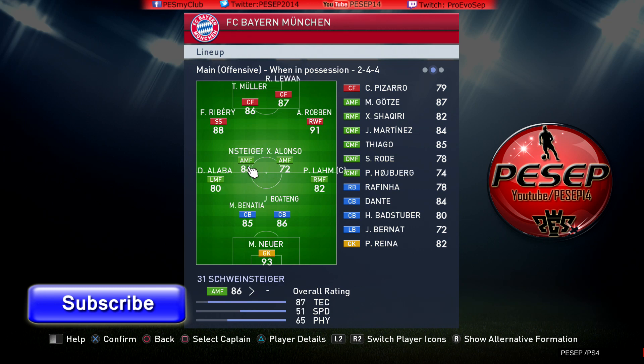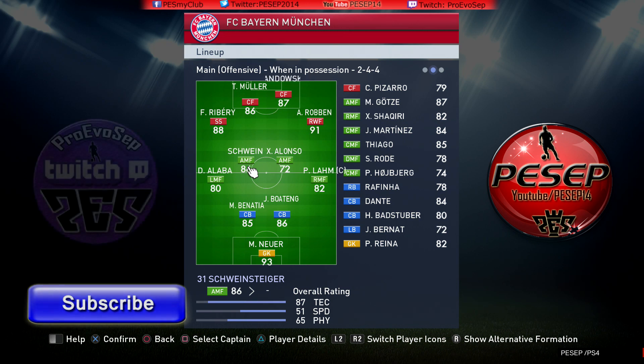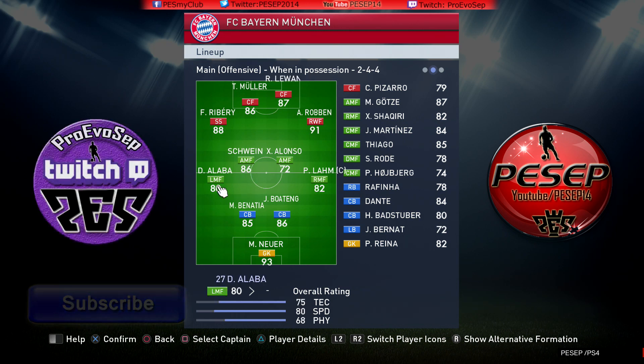Look at this little triangle here between Schweinsteiger, Ribery, Alaba, and then Xavi, Muller, and Robben. You're on the ball with Xavi — give it to Muller, do a 1-2 with Muller, Muller goes ahead as a decoy, pass it to Robben. Or the other way around: give it to Robben, do a 1-2, Robben goes into the box, Muller will overlap. Because your tactic is wide, this has to be your little plan in your head. On the ball with Schweinsteiger — give it to Ribery, cut in, hold the ball, wait for Alaba to overlap, and then bang in.